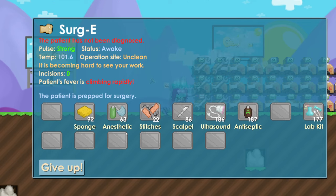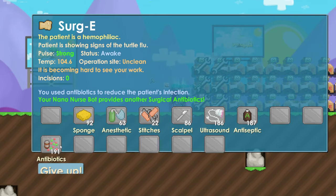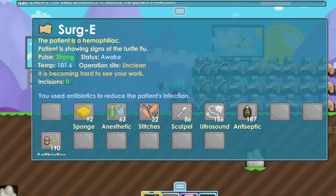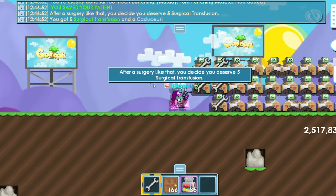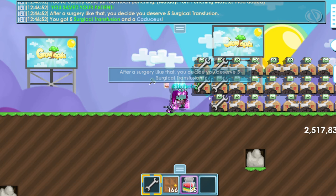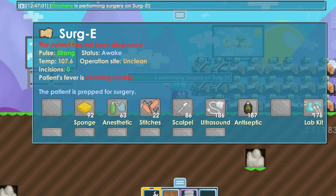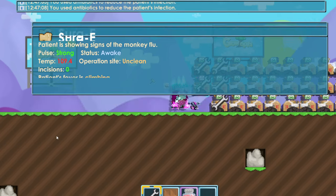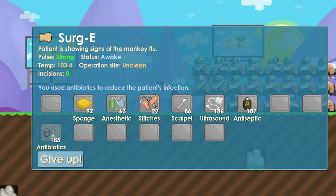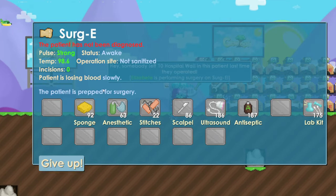Patient's fever climbing rapidly — use lab kit and then antibiotics until the temperature is lower than 100. It was bird flu — with bird flu you usually just have to use antibiotics, so I didn't have to do anything else. Another one: fever climbing rapidly, lab kit and antibiotics — monkey flu again, keep using antibiotics until it's below 100.